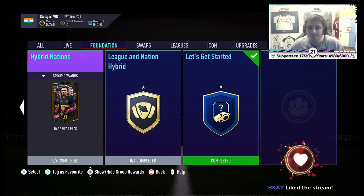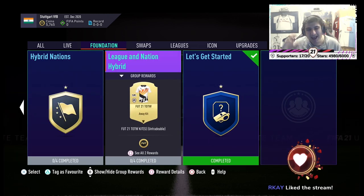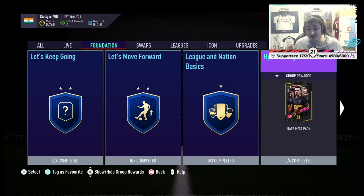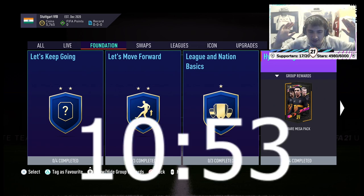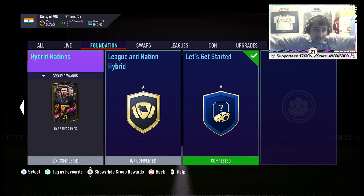As I say every single video, the advanced SBCs — they're called Foundation this year — basically hybrid leagues, hybrid nations, and league/nation hybrids. You're going to want to focus on hybrid nations and hybrid leagues. This is honestly guaranteed profit. But I'm going to assume many of you have done this at the start of the year. YouTube now has chapters, so just skip along or look at the time code on screen. Skip to that if you've already done the hybrid leagues and the advanced SBCs. If you haven't, let's go.